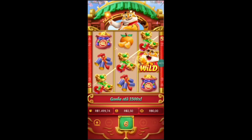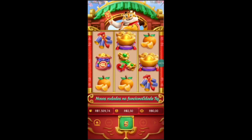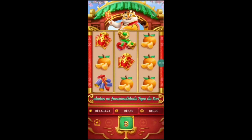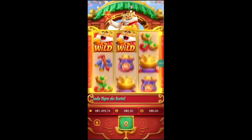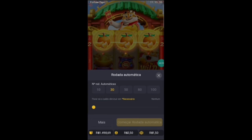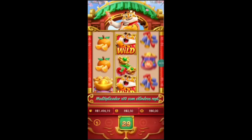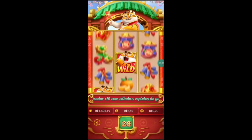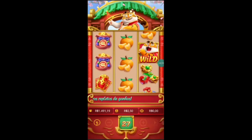Temos mais 9 rodadas automáticas e a gente já tá com 1,5 de banca. Mais 12 pila, boa! Será que ele vai liberar mais uma vez a cartinha? Tá brilhando lá em cima, tá quase. Vamos apanhar 100 no turbo agora com 30 rodadas automáticas de novo, pra ver se ele vai estar liberando a cartinha novamente.